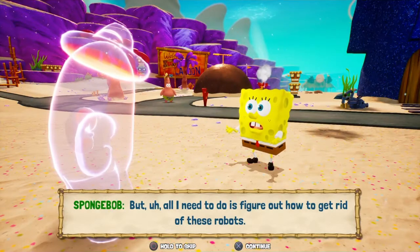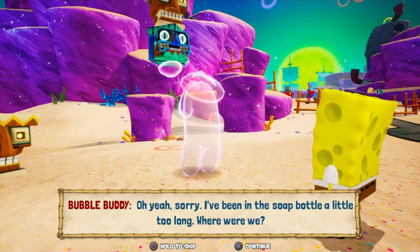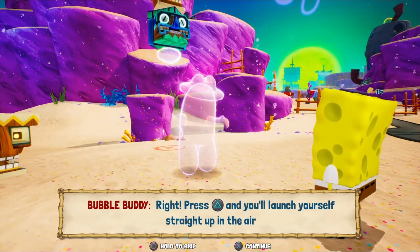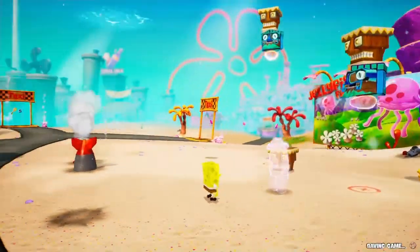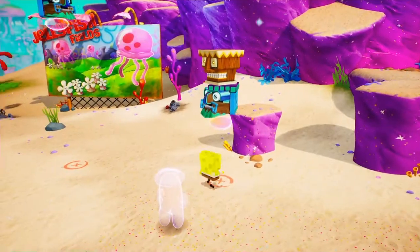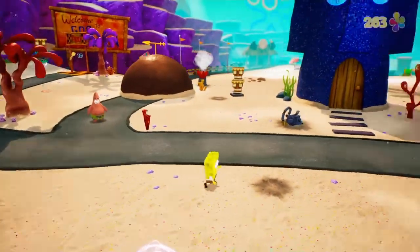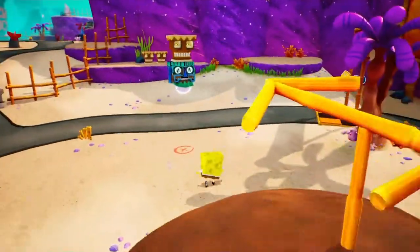'All I need to do is figure out how to get rid of these robots.' 'Something about new bubble moves?' 'Right — press this button and you'll launch yourself straight up in the air with bubble power that defeats anything directly above you. Try it out.' And if anyone wants some extra credit, go ahead and say in the comments what episode Bubble Buddy first appeared in — and also what season. I'm not going to say; I'll let someone get it in the comments.